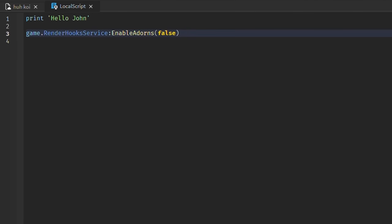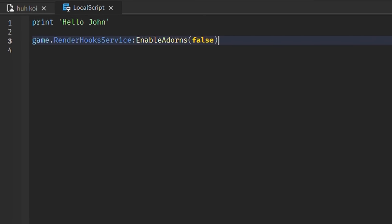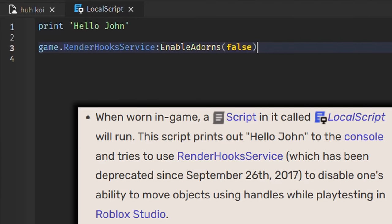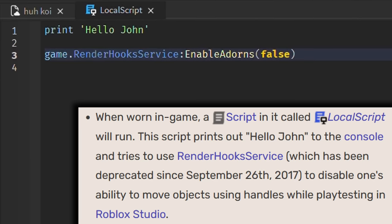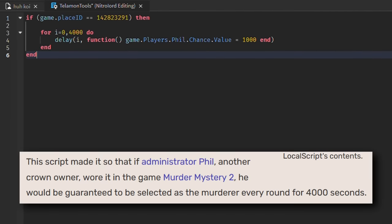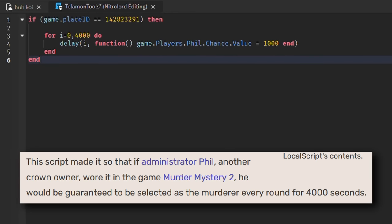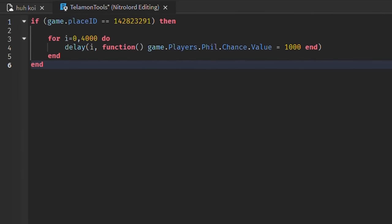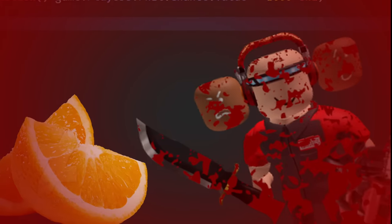Because this hat was mostly only given to admins or people highly trusted by Roblox, they decided to have a little fun with it by adding a script to it called Localscript. It's unclear why it was added, as all it does is print 'Hello, John' to the console and remove one's ability to move objects around using hooks while playtesting in Roblox Studio. At one point, it also contained a script called Telemontools, which grants the user Phil a 1,000% chance of being the murderer in Murder Mystery 2 for 4,000 seconds if he wears it in that game. It's a complete and total mystery how that one got in there — I'm sure Phil had absolutely no idea what that script was doing in that crown.